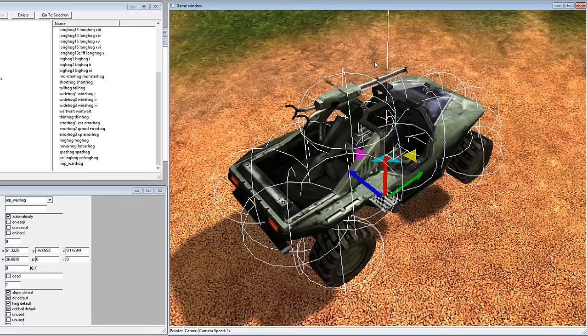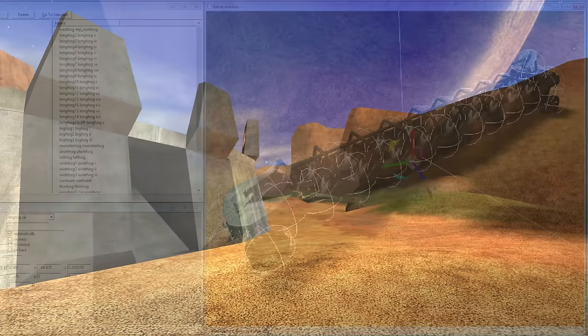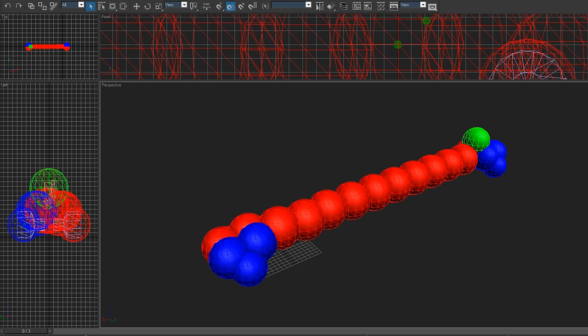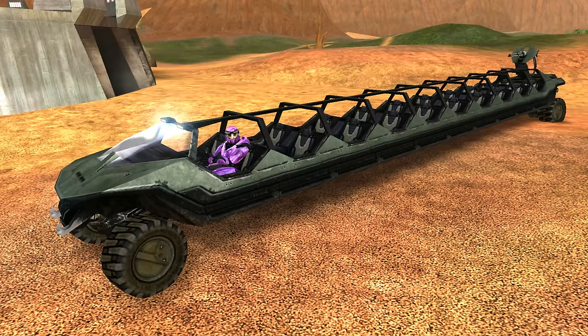Now the issue I've run into is that the physics model has an upper limit of 48 mass points. And in order to extend the Warthog any further, I need more. So I guess we have finally reached an impasse — this must be, without a doubt, the longest Warthog possible. Or is it? Sure, we may be out of mass points, but we can still rework the model to try and use them more efficiently, basically stretching the Warthog out further by displacing and rearranging mass points as we go. And with a little bit of tweaking, I may now present LongHog version 9.